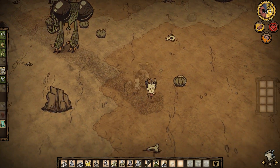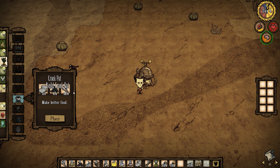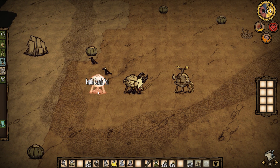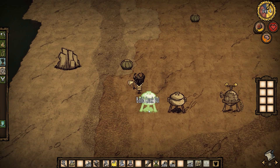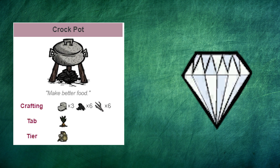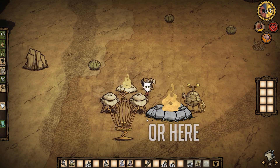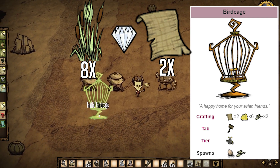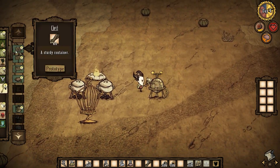Now, go to the science tab and place your alchemy engine that you made earlier in the spot that you want it to be in — this is where you're going to base. Here on the screen is the recipe for crockpots, which are under the food tab. If you don't have enough cut stone left to build two, build some cut stone in the refine tab using those rocks you have. Place the two crockpots side by side with about an alchemy engine worth of room between them and the alchemy engine. Then place a fire pit between the alchemy engine and crockpots. Also build a birdcage under the structures tab nearby to the crockpots. And finally, build a chest under the structures tab — place it a decent distance away from the other structures so if your base catches fire later, it won't spread as much.